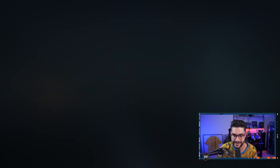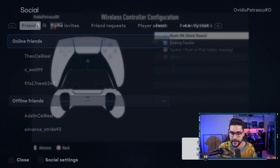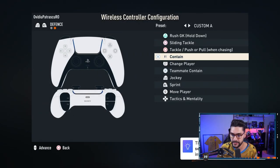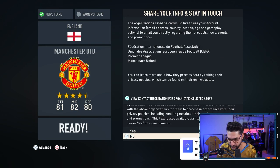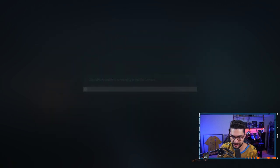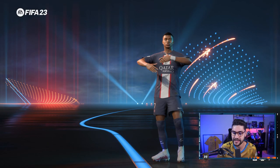This is the first time I'm entering the full game. I want to choose my own options — let's leave World Class and configure my own. Custom, I think I've already set it up at the friendly mode. No changes there, so let's jump into Ultimate Team. Pretty excited about this season.